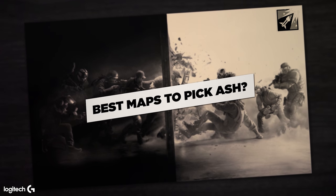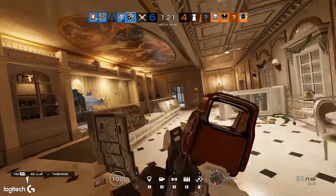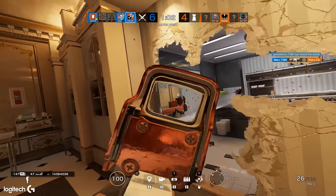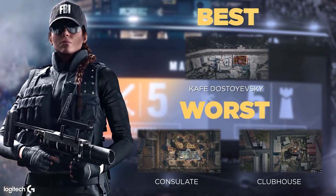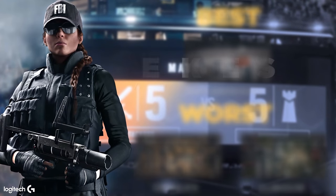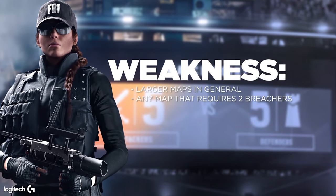Ash is really good on maps that are close quarters and you can clear rooms very fast. My favorite map personally with Ash is Cafe — I love how quickly you can clear through the lanes and have a lot of control. On maps like Consulate and Clubhouse, I don't think she's really too good. Ash's weakness is maps where you need to bring two breachers and a Thatcher. Close-quarter maps are really strong with Ash, and the bigger ones where you need two breachers are her weak points.